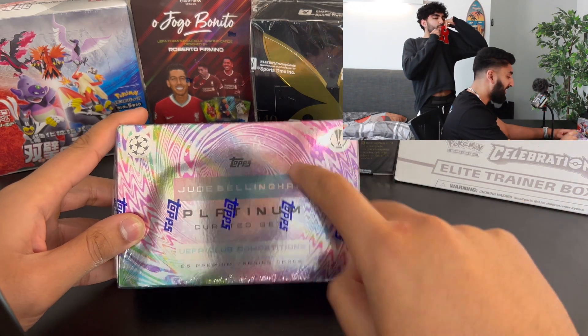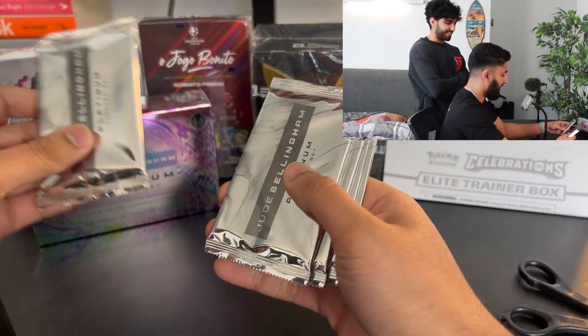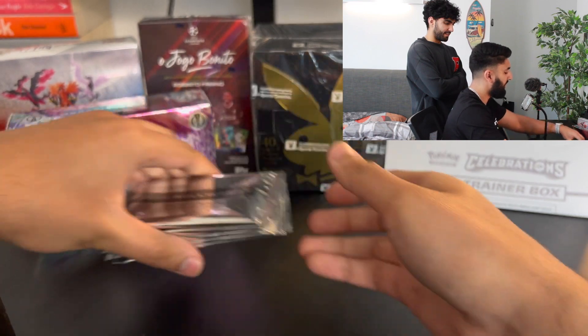In this video, we're going to be opening up the $300 Jude Bellingham Platinum Set by Topps. We've got one, two, three, four, five packets in this box.